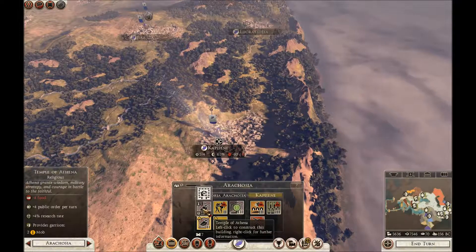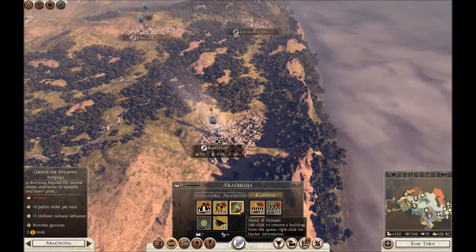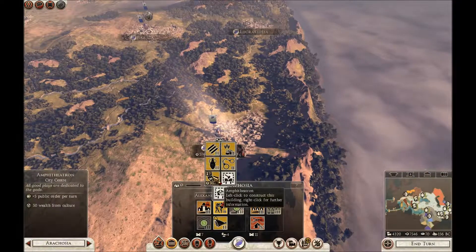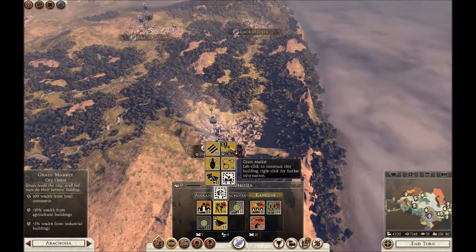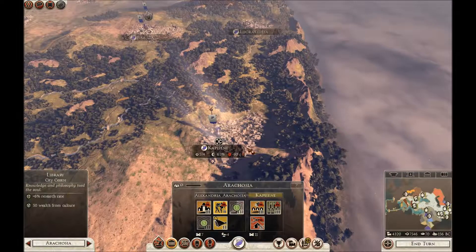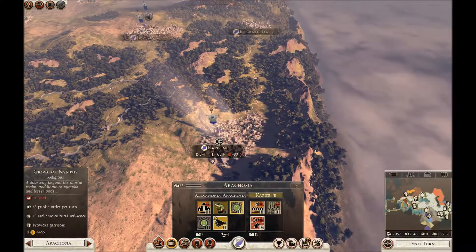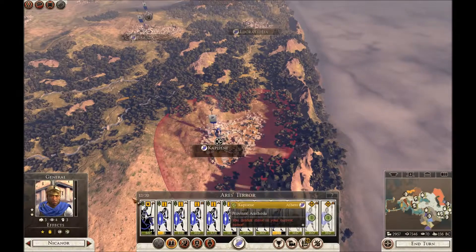Plus four public order — five turns, it's not fantastic. We're going to go for that anyway. That's coming into plus eight public order — that'll be brilliant. And that's plus five. I don't really feel we're still getting very much money, to be honest. We're going to go for a grain market to get some money. Wow, that's all my money gone, so I can't do anything else with that yet.